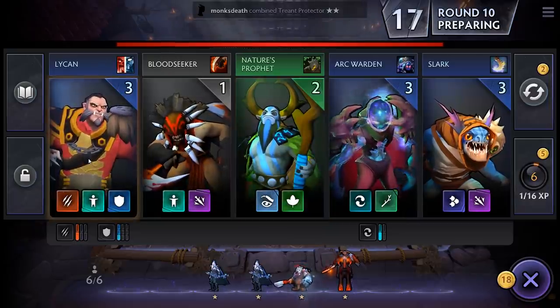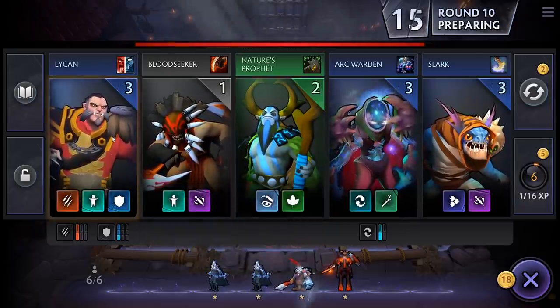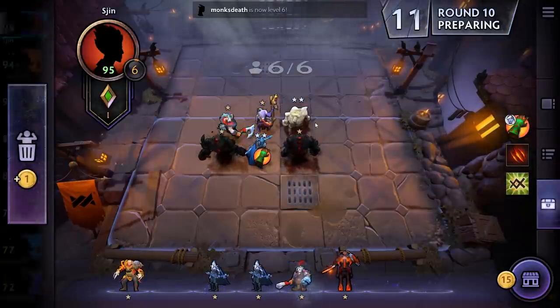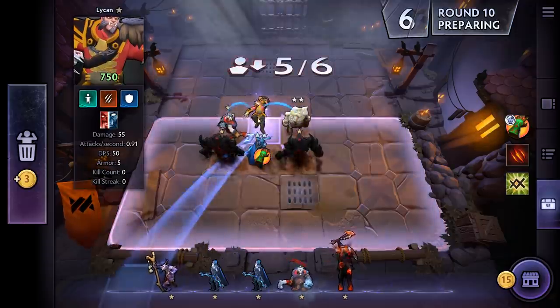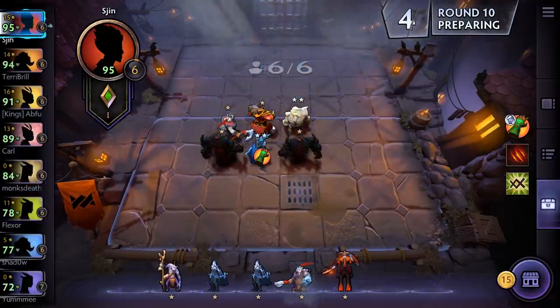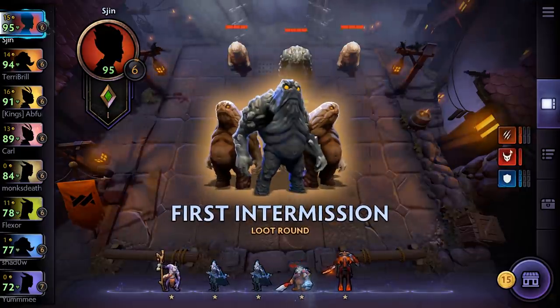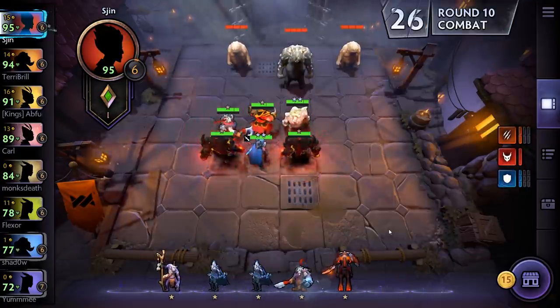Lycan's Savage and he's a Warrior, which fits our idea here. Let's get rid of Witch Doctor — we're just going to put him out here. Now if you check our synergies: two Savages, three Warriors, one Demon. Perfect.